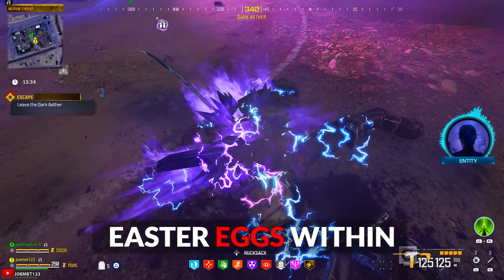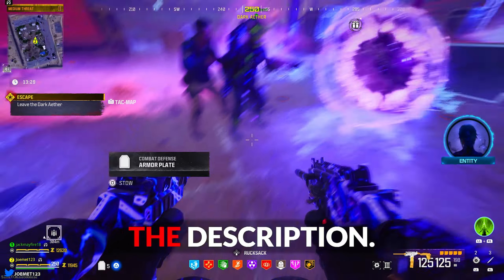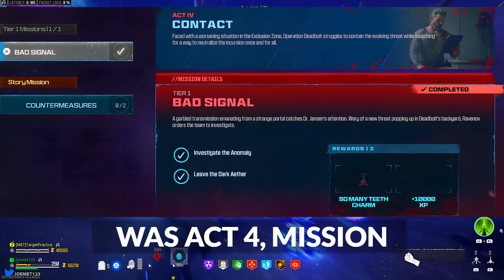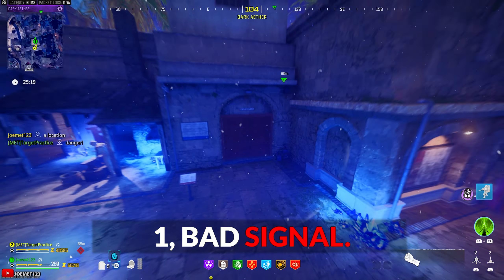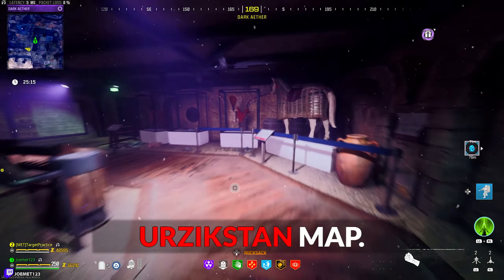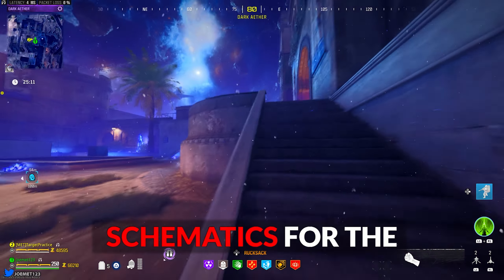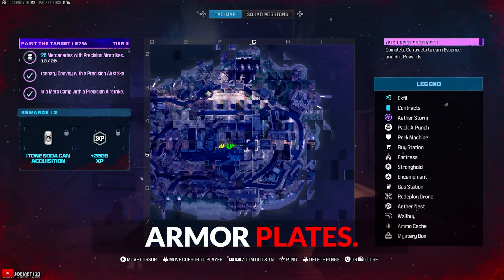There are multiple easter eggs within this game, so here's the difference. Full guides are available for all of these easter eggs on my channel in the description. The Season 1 Zombies Easter Egg was Act 4 Mission 1 Bad Signal, initially accessible via the portal at about the F6 coordinate of the Urzikstan map. Through this easter egg and version of the Dark Aether, you were able to obtain the Schematics for the Aether Blade, Dogbone, and Golden Arbor Plates.